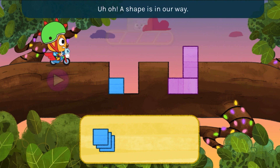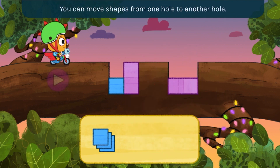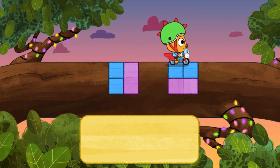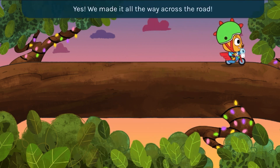Uh-oh! A shape is in our way! You can move shapes from one hole to another hole. Now you try. Yes! We made it all the way across the road.